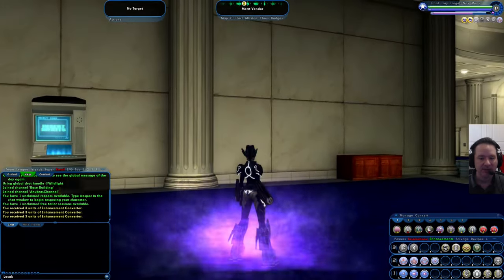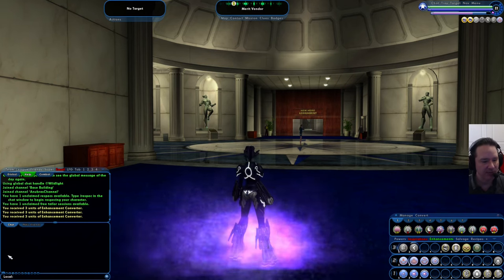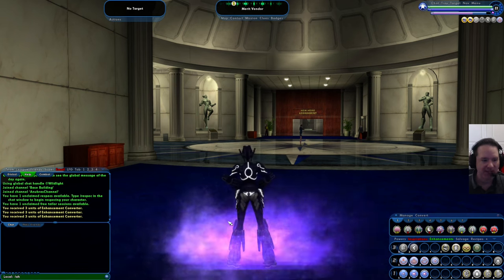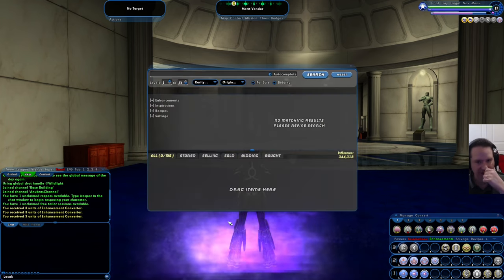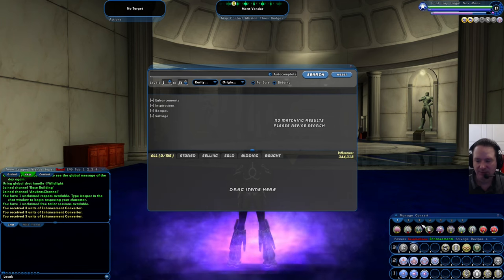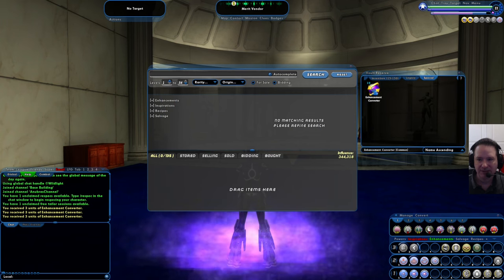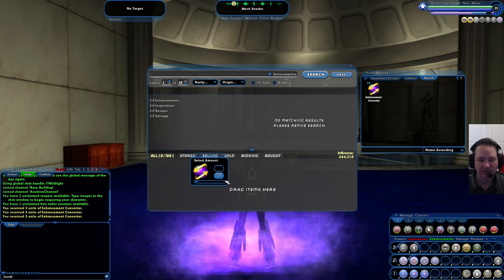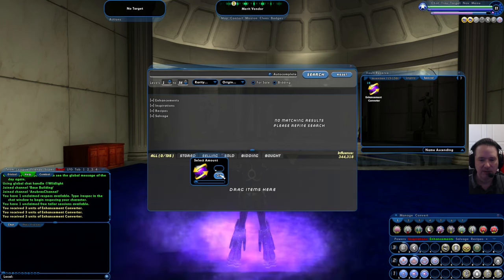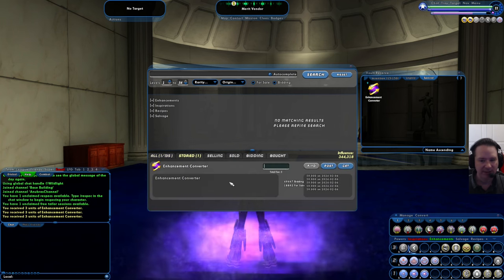Now I need to sell these on the auction house. Thankfully on the Homecoming server you don't even have to travel there — all you have to do is go down to your chat channel in the lower left corner and type /ah for auction house. That will pull up the auction house UI, and as you can see there's an area that says 'drag items here.' Open up your salvage, move that to the side, and drag the converters over.